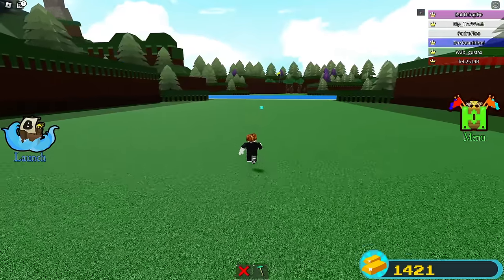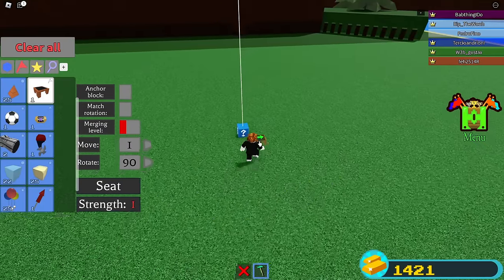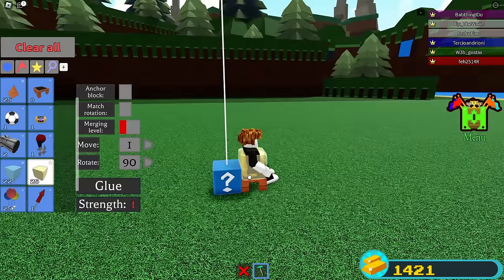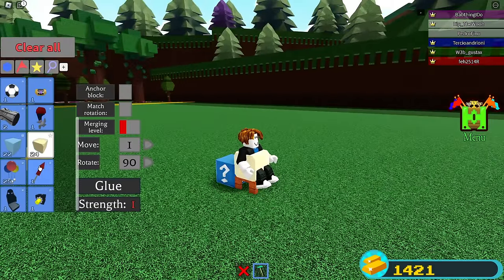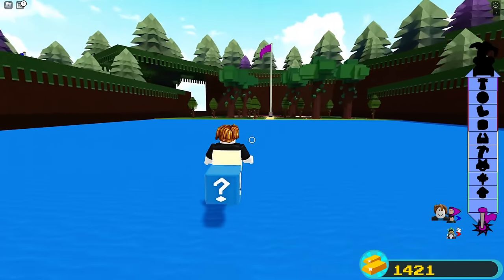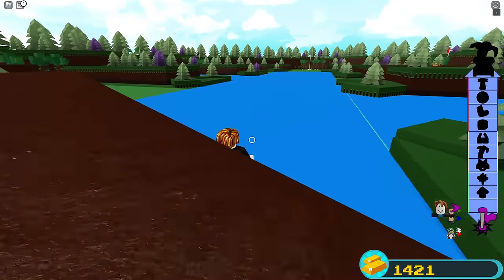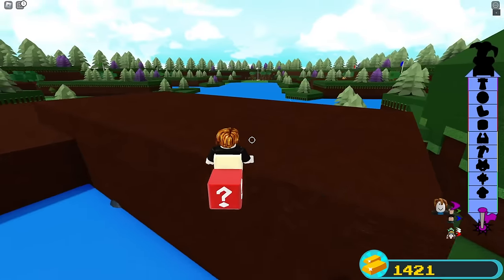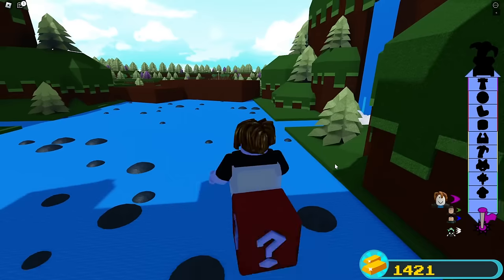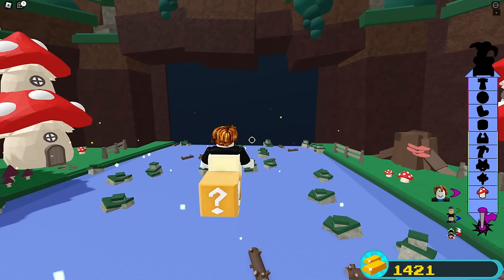Moving on to the box quest. What I like to do for the box is attach the block to you, then launch and you have the block with you and can fly through the stages. Looking over at the stages, the retro stage is actually going to be a big problem for us, so we are going to completely go around the retro stage.